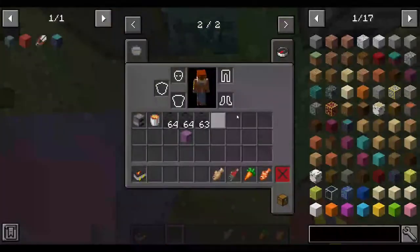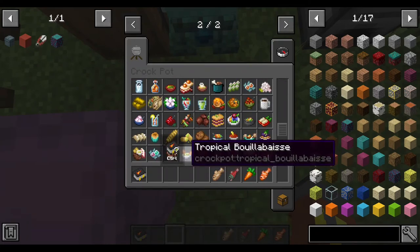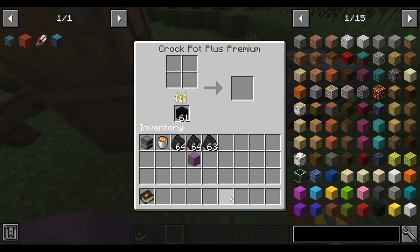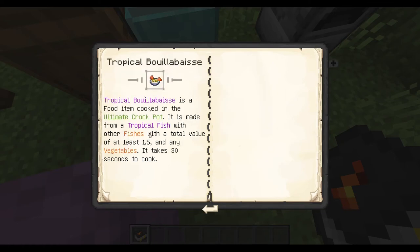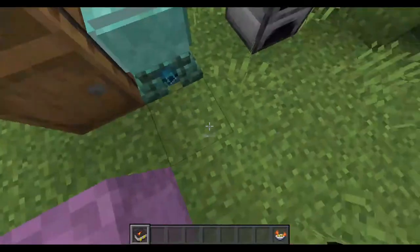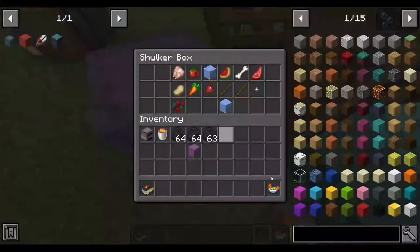The last chest has the tropical bouillabaise. It requires one tropical fish, other fishes with a total value of at least 1.5, and a vegetable. Using this — it takes 30 seconds to make — and there we go, that's the tropical bouillabaise. It gives water breathing and dolphin's grace. That's really good.